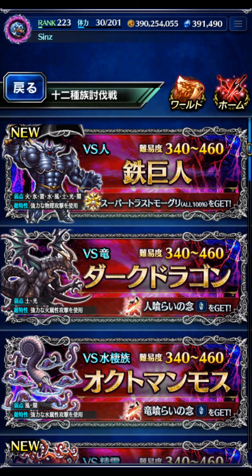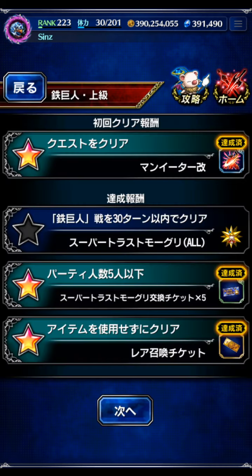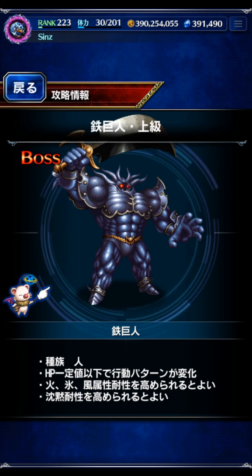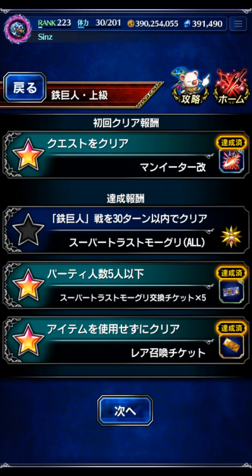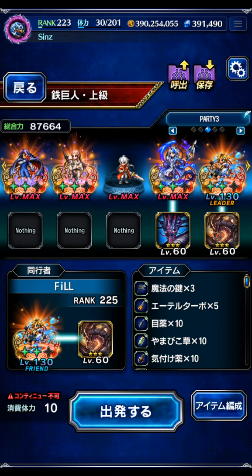It is what it is. This is a human fight. I already did the 5-man clear with an auto battle team, because like most of these 12 Race Trials they're pretty poorly designed and you can literally auto battle the fight to clear it. Now we're going back for the turn count mission, which is a 30-turn count. It's a human enemy with 200% resist to everything, so we're going with a water team using Titus.